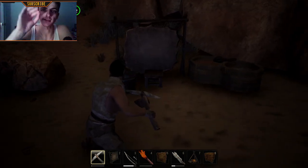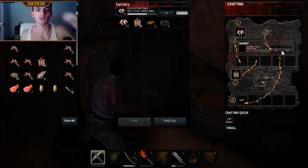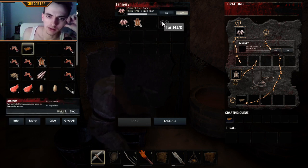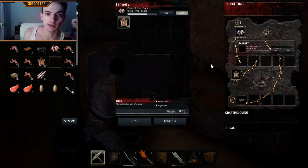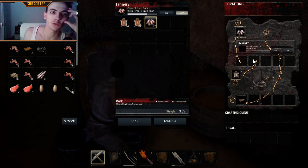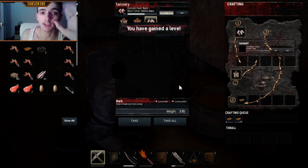Once you have built it, you will have a tannery looking exactly like this. Open it — the interface might look confusing at first, but don't worry. Put the hide you want to transform into leather into the tannery slot, then add bark which works as fuel. Once you have done this, there is a button called 'On' — just click it.